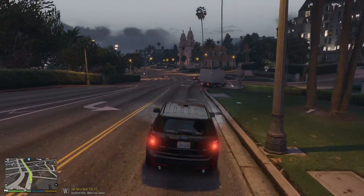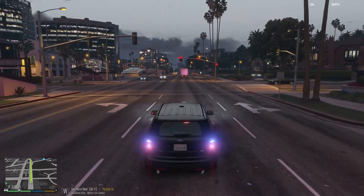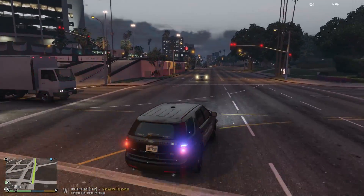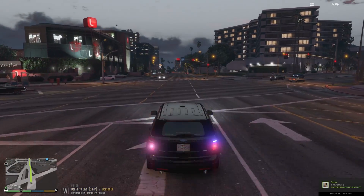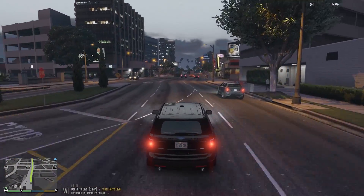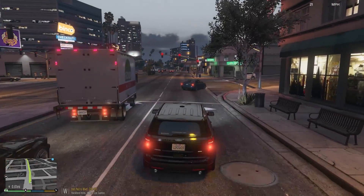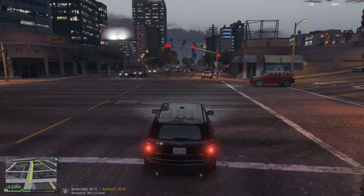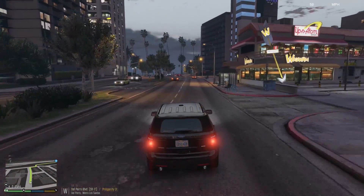Dispatch, we're on Milton still responding code 2, light traffic — I think we're pretty good with our response time. We haven't been kicked up so I don't want to go too fast. I usually just bomb around code 3, but everyone's acting real chill today. It's a nice dark nighttime so I don't want to go busting around too much. Del Perro Boulevard westbound, getting pretty close to the location.